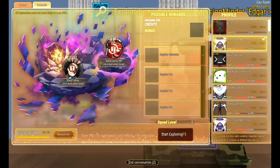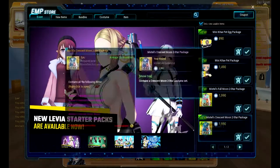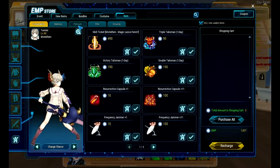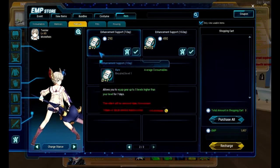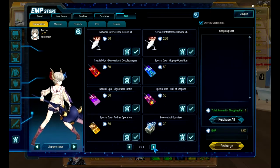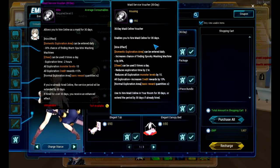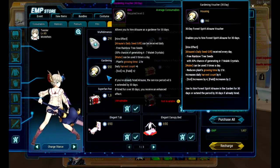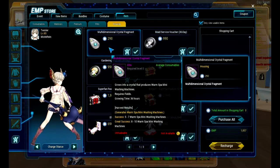There is this domestic one. The domestic is a cash shop item. Let me see if I can figure out where it is... there it is. It is the maid service here. And then there's the growing one — I haven't tried that one, but maybe one day.